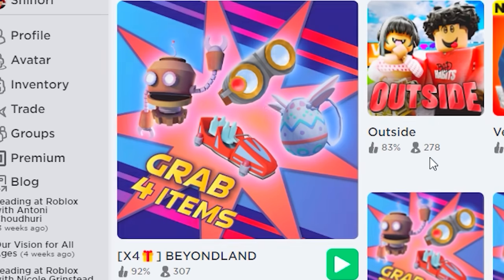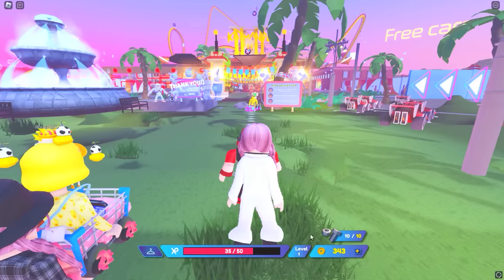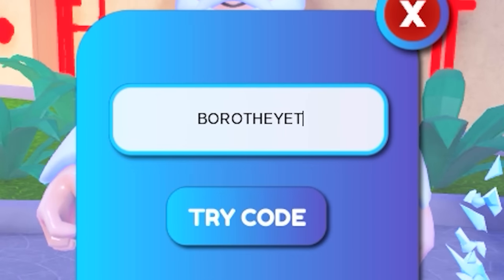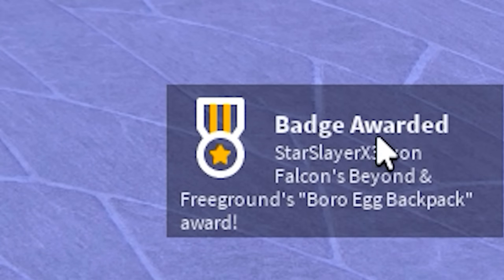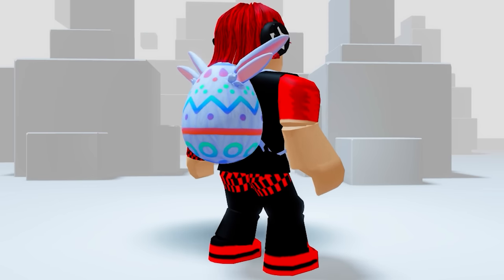Hurry, search this game — the free item is finally available. Make sure you guys grab this before they remove it. You just have to go to this NPC and give the code that I put on screen, and just like that, you will receive a free item badge. It looks pretty cute — such an easy free item.